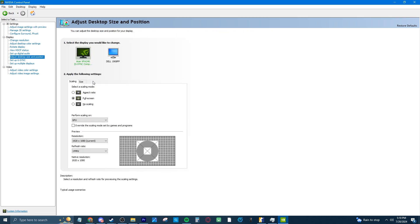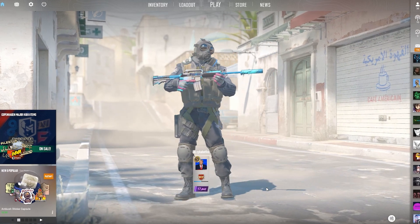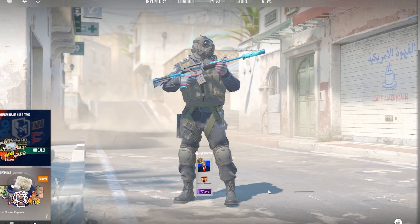Back to Adjust Desktop Size and Position on the left — on your main monitor, you have options between Display and GPU. Setting it to Display might make your alt-tabbing slower because it uses zero GPU power, while setting it to GPU makes alt-tabbing faster but uses a little bit of GPU power. There's not really a noticeable difference, so I would just set it to GPU so you can alt-tab quicker. And that is all for Nvidia settings.